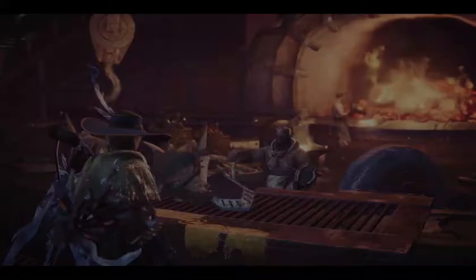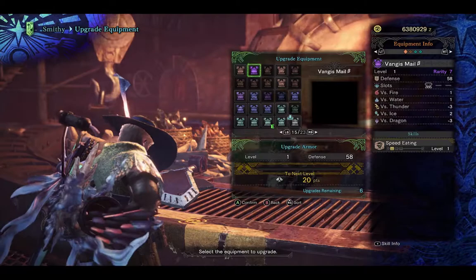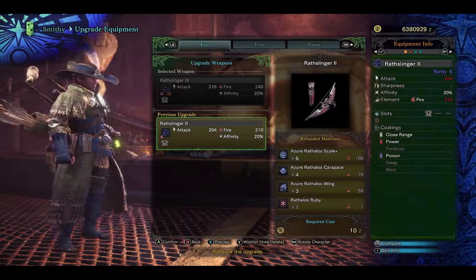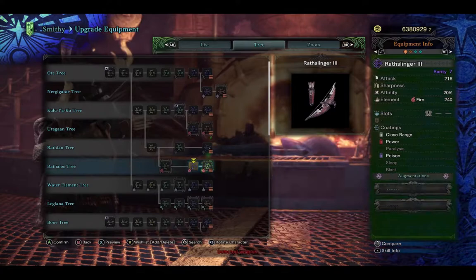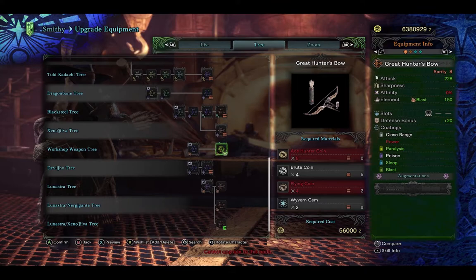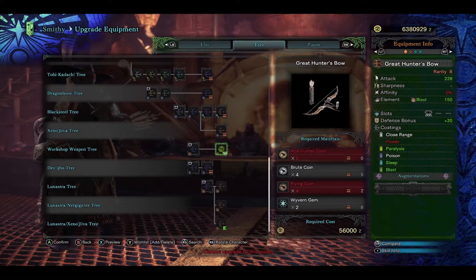So we'll talk to the smithy here — let's upgrade a bow to find the ones left. Here is the Great Hunter's Bow — almost like an older base bone model. Stats are okay: 228 attack, only 150 blast, and one level 3 slot. But it actually has the biggest diversity of coatings you can really use: close range, paralysis, poison, sleep, and blast — it only lacks power. That does make this a pretty good support bow if you want to be the status ailment inflictor.